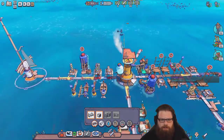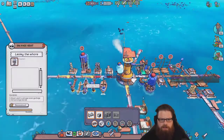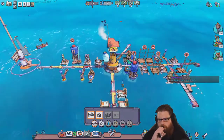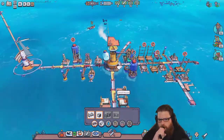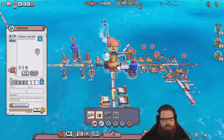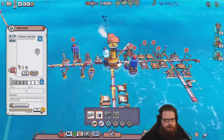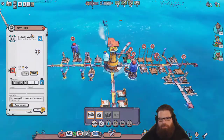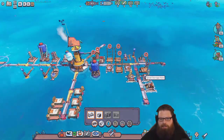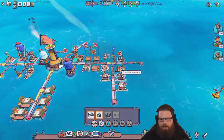Get unloading, son. Sooner we get it unloaded, sooner we get the hell out of here. There we go. It'd be handy to know the ratios of things — like one drying rack or one distiller makes one water every minute, so it's like 10 per 20 people or something like that.